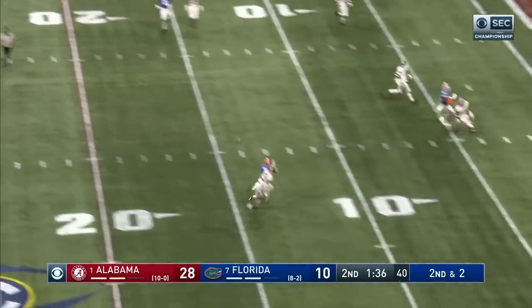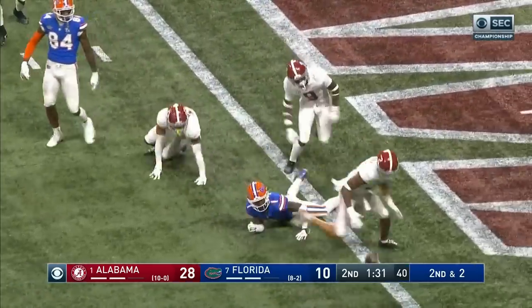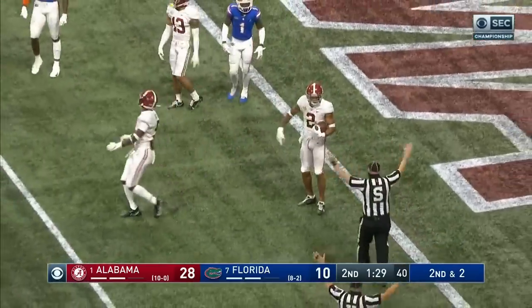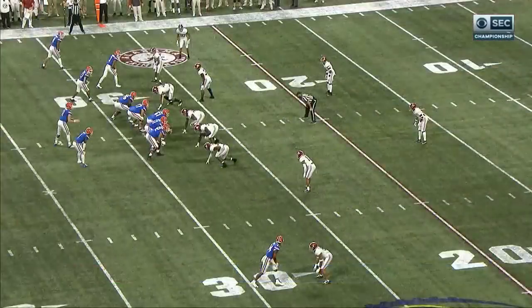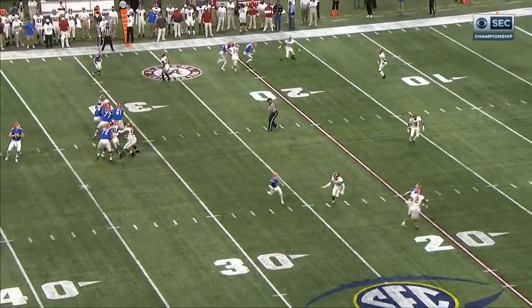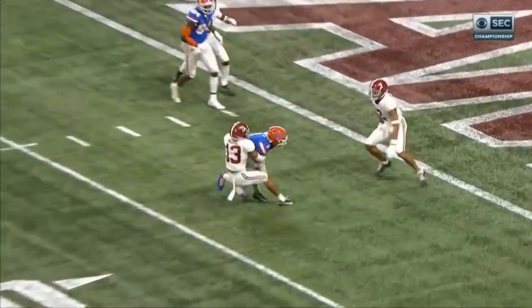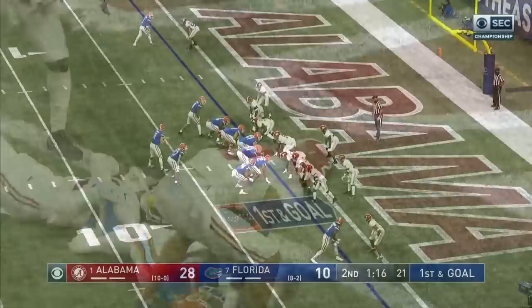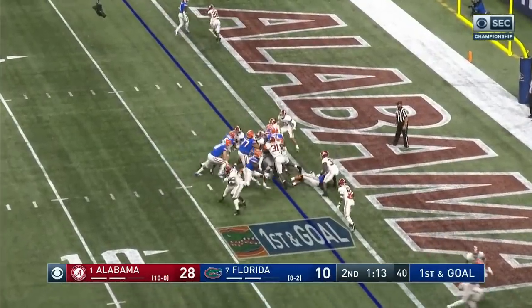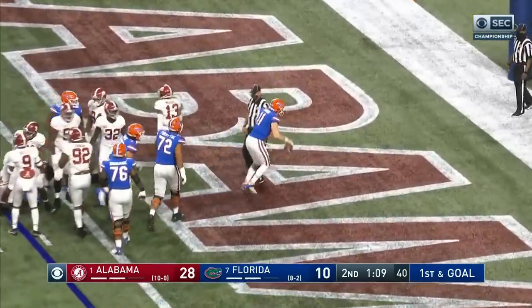Plenty of time for Trask to throw a dart to Toney. He lost the ball at the end but it was blown dead at the one. He comes out down the sideline — you sneak him out, you got him on Malachi Moore, you run the wheel route inside, throw another strike for 27. No reason to hurry — but they do. Trask will try to do it himself, and he does. Touchdown Florida.